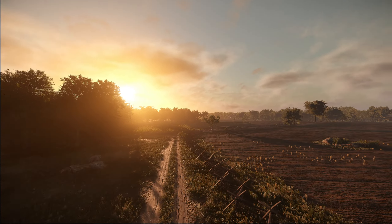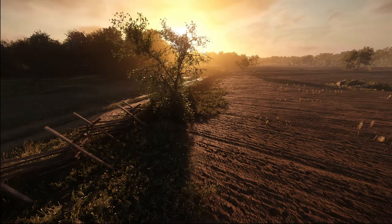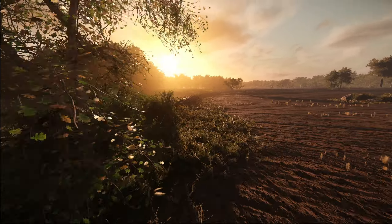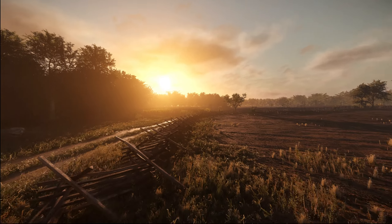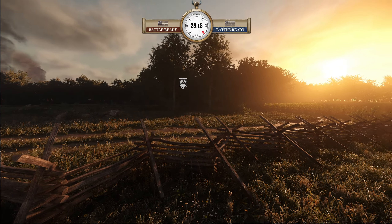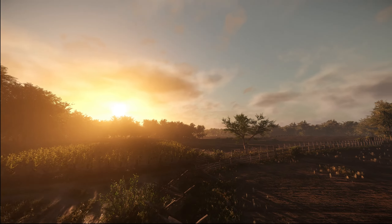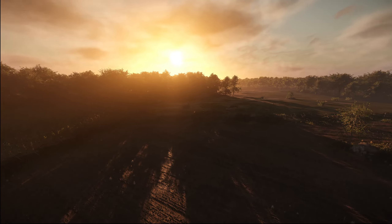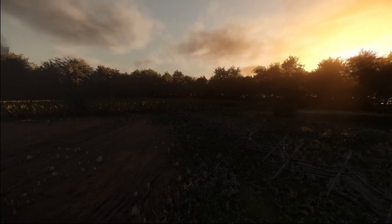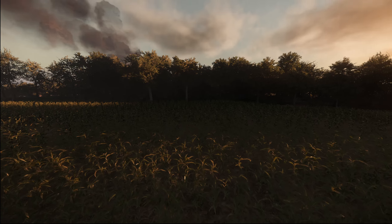That was the left side push. From this juncture, if you want to as the Union when it's cap time, just use the fence to protect you and blast away with 1842s — shoot with whatever you want. The right side push pretty much follows the fence down. You go on whatever side you want and push through.